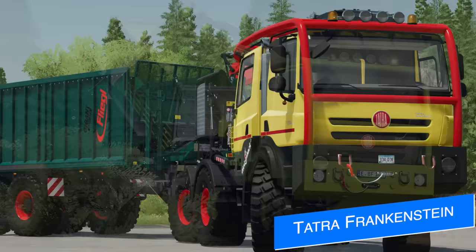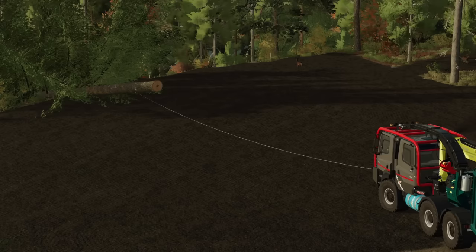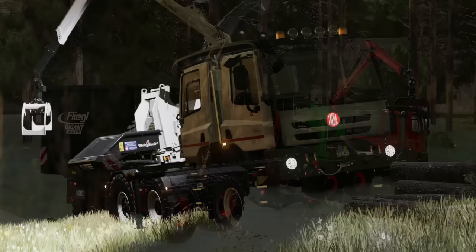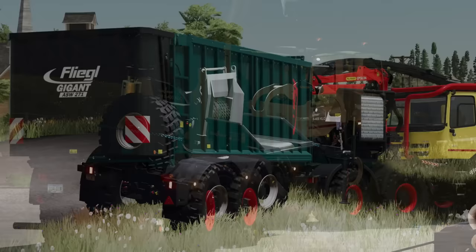HR Forest has submitted another mod to Giants for testing for all platforms — the Tetra Phoenix Double Cab. HR is actually calling it Frankenstein. The Tetra is one of my favorites in Farm Sim, and I'm excited to see a fully customizable version being made, especially by HR Forest. The double cab is pretty much two cabins mounted back to back with a cage built around them, shown off with a crane and a wood chipper mounted to the back as well as a spare wheel. We're hoping to see a version with just a fifth wheel, though they didn't say anything about that. There's also a custom Fliegl ASW 271 trailer to match, as seen in the screenshots.